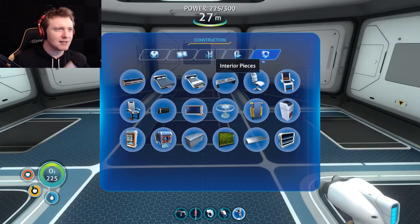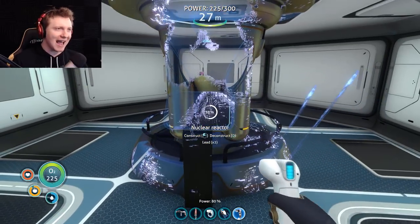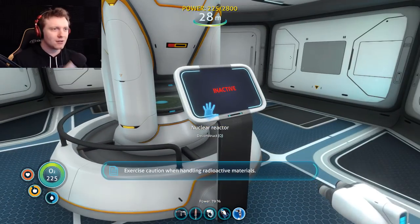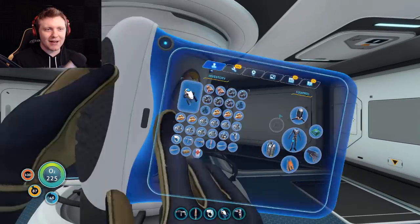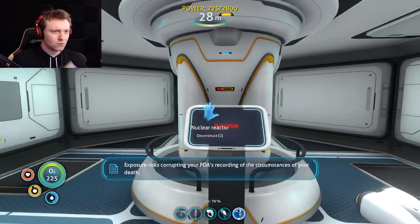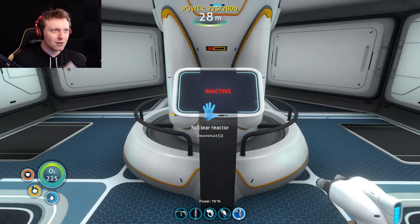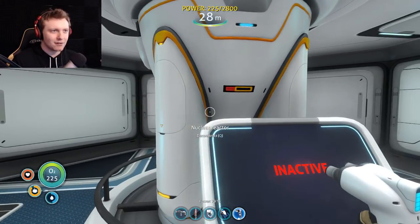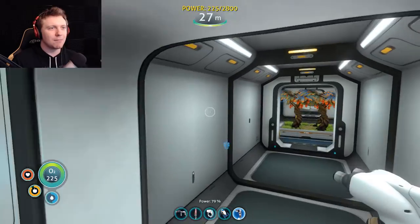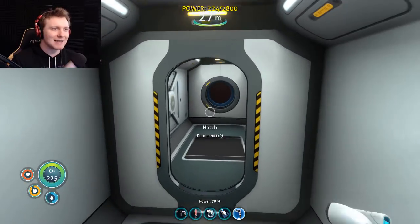Nuclear reactor room — boop boop boop. Where's the interior modules? Miscellaneous interior pieces — nuclear reactor, bam! Glad I didn't build a bioreactor. 'Exercise caution when handling radioactive materials.' Well I got my radiation suit, right? Yeah. 'Corrupting your PDA's recording of the circumstances of your death.' So don't be near it. Caution — it's inactive. But I can gather more power, can I? No, it won't let me store up more power. Damn — 225 is the max.